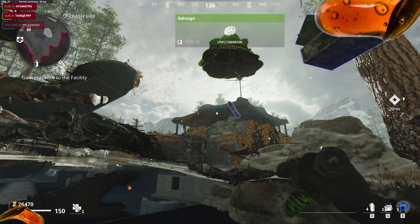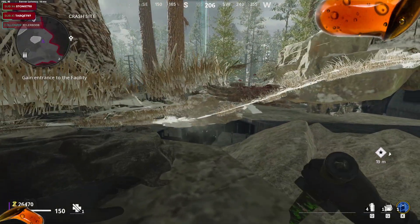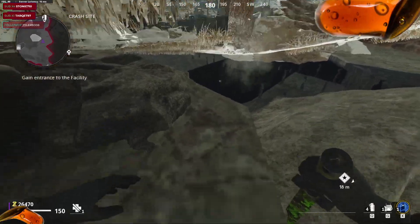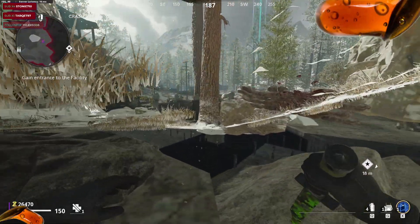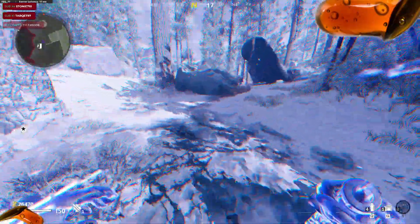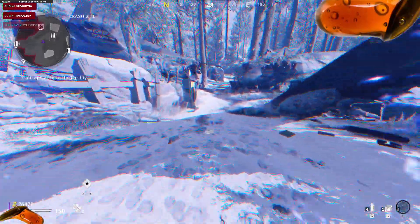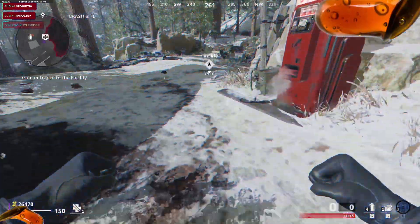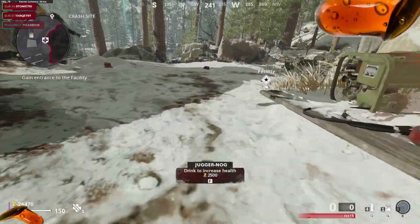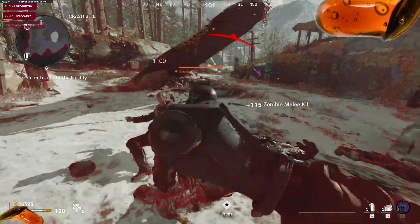Now I'll show you how to get out. All I did was kind of just hug this wall. So basically, just line up with this dirt trail, use Aether, and then do what I did to get out. Easy peasy.